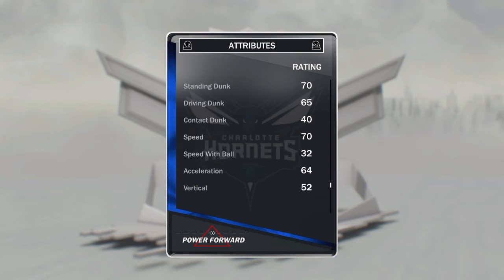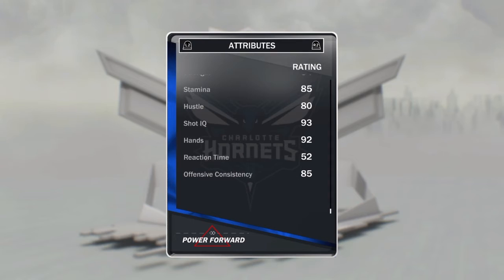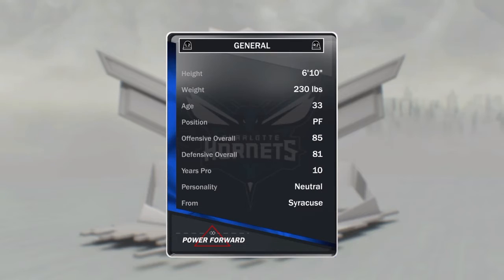70s on some other ratings, not bad for him. 70 speed, 64 acceleration, 84 strength, 85 stamina, 93 shot IQ, 85 offensive rating. He's standing at 6 foot 10, 230 pounds.